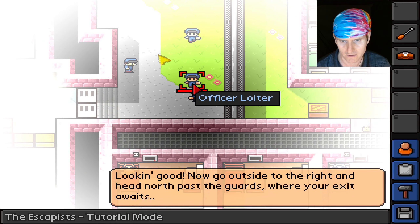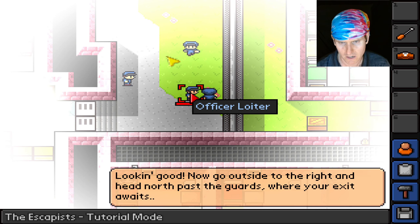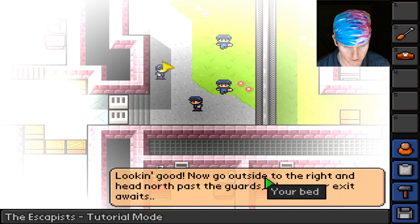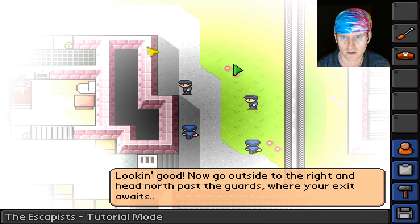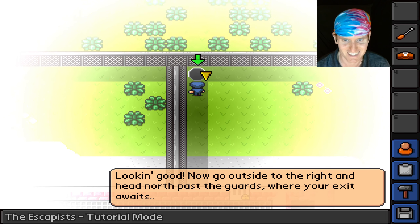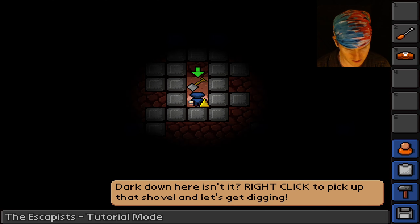If I go to attack mode they've got like a health bar. The tutorial says: 'Looking good — now go outside to the right and head north past the guards where your exit awaits.' My exit is a hole. Right click to pick up that shovel and let's get digging.